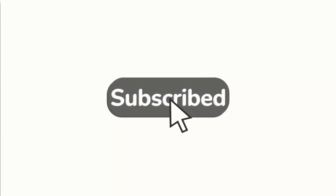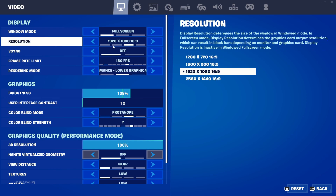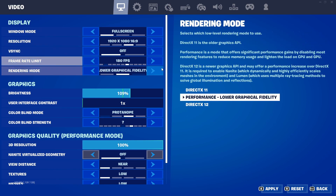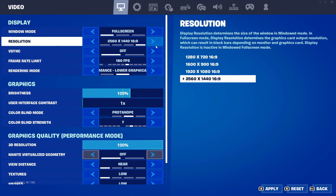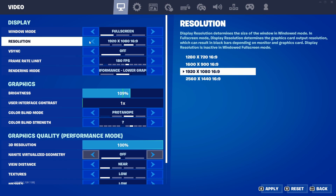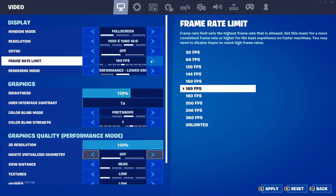Obviously you want fill screen for the best experience. For resolution, you can set this to your max or just set it to normal. If you set it above 1920 it will actually get more FPS from your PC, but I just go with the basics — 1920 by 1080. For frame limit, put it one above your monitor's refresh rate. I have a 165Hz monitor so I just put it one above.